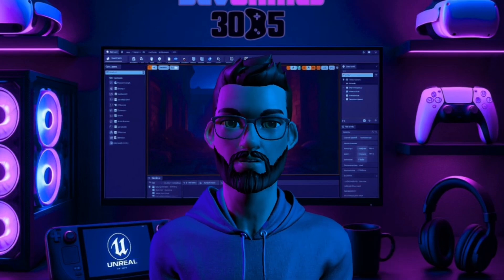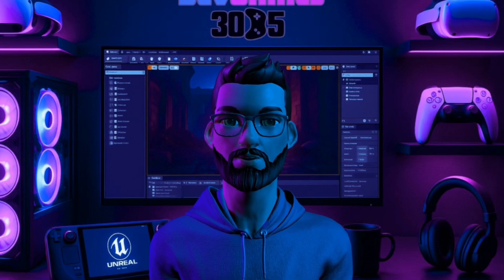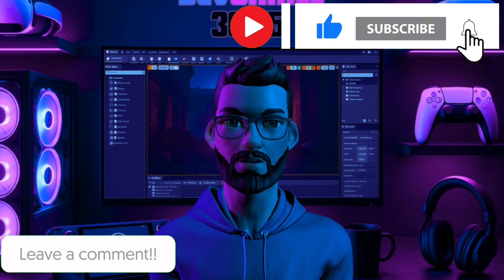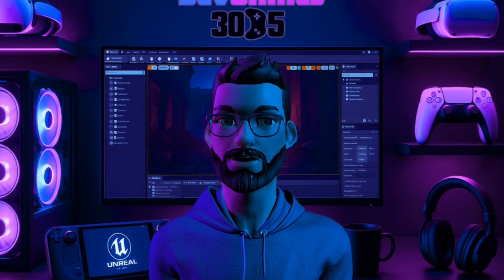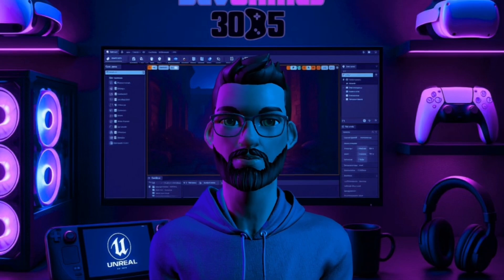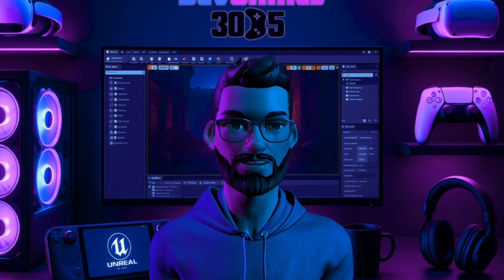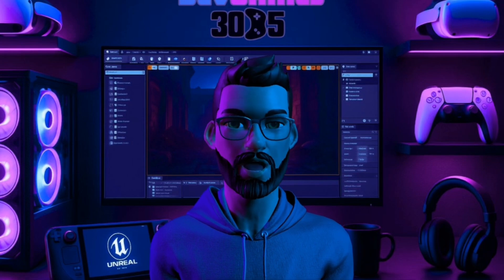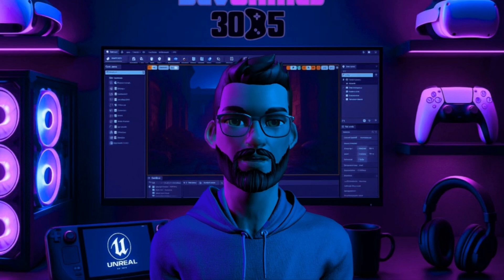Unreal Engine 5.7 is shaping up to be a monster update. To enter the $50 giveaway, make sure you're subscribed and leave a comment telling me which feature you're most hyped for. I'll announce the winner soon and I can't wait to hear what you're working on. If you found this helpful, hit that like button, subscribe, and I'll catch you on the next one. Unreal Engine 5.6 was already heaven-sent for performance, especially for open world games — check out the performance boost I got by upgrading my 5.5 project to 5.6. Just click the video on the right. Peace out, devheads.